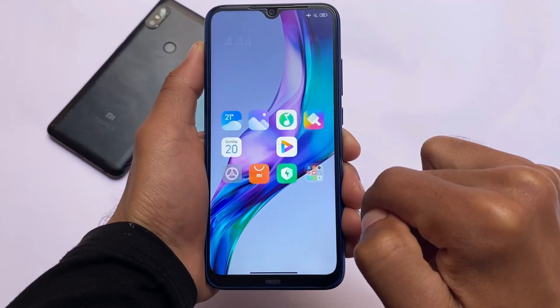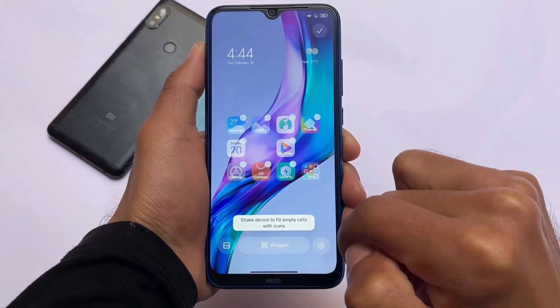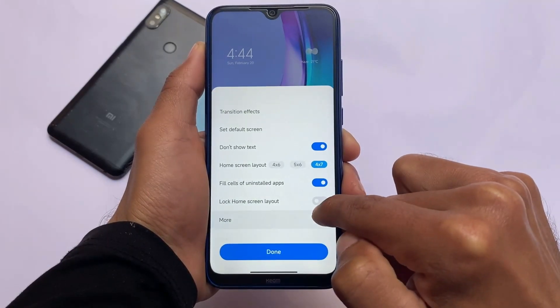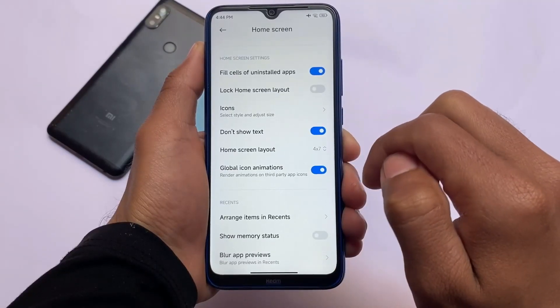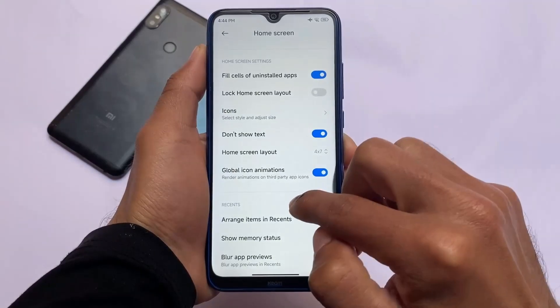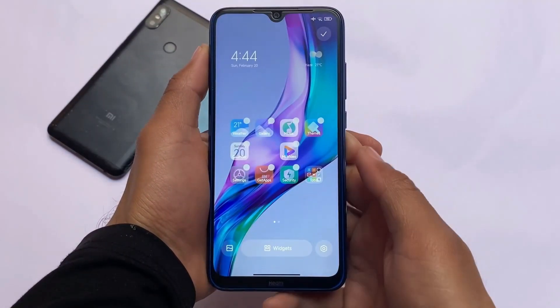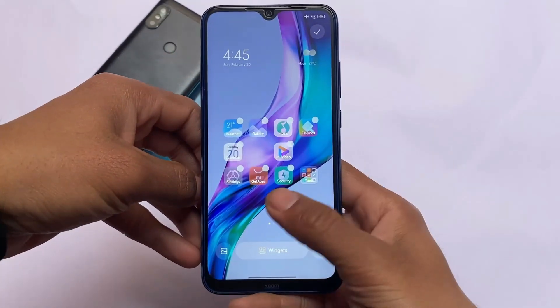But it does include the MIUI 13 launcher. You can see the 'don't show text' option, which means you need to apply the four-by-seven layout — it gets automatically applied and you're good to go. I personally like this: the four-by-seven layout hides the app labels, which looks better.